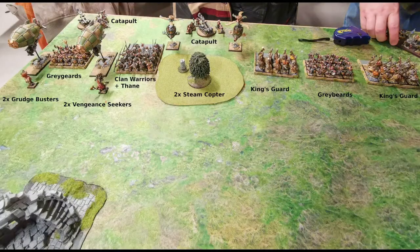This is how he deployed — he dropped everything to go first. From left to right he has some Grudge Busters and Vengeance Seekers, a unit of Greybeards and Clan Warriors with a Thane, the general — the only character — then he has two catapults and two Steam Copters. He has King's Guard, Greybeards, and more King's Guard in the center, and he will be dropping his scouts shortly.